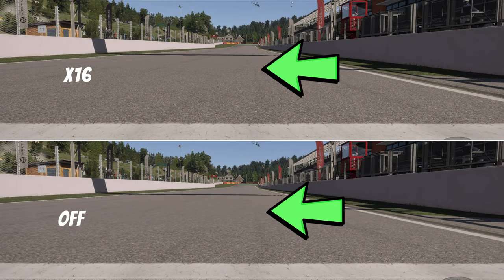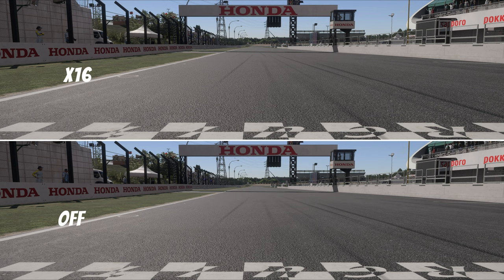Anisotropic filtering has five options: off, 2x, 4x, 8x, and 16x. This setting affects the quality of textures as you see them into the distance. Look at the white starting line and follow the road forwards — you can see a much clearer stone surface further in the distance on 16x than when it's off. It's a way to filter textures to look better when they're on objects that aren't perpendicular or flat in front of you, like looking at a head-on wall. I'd recommend setting this to at least 4x because it really does make textures look better than when it's off.